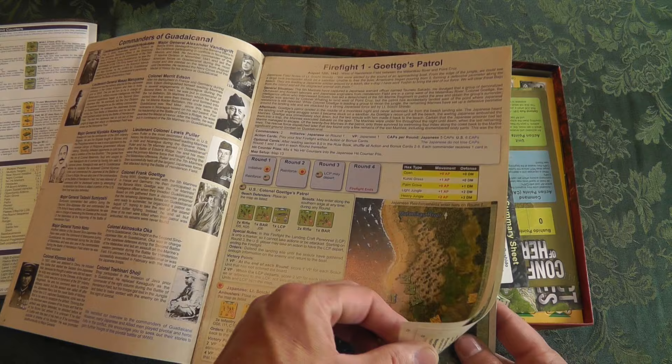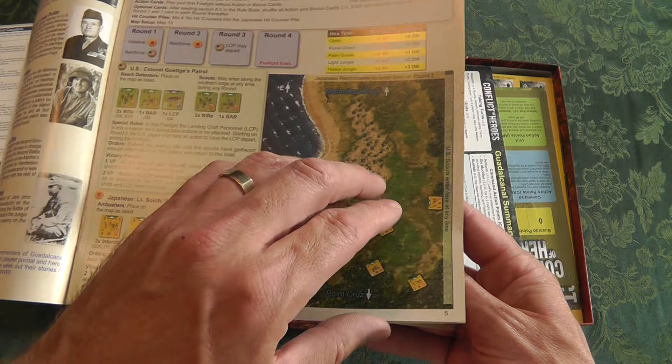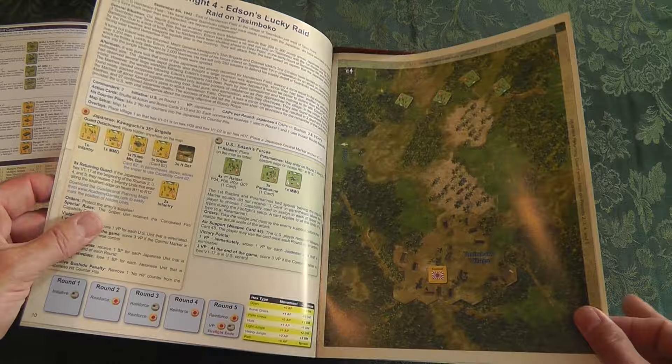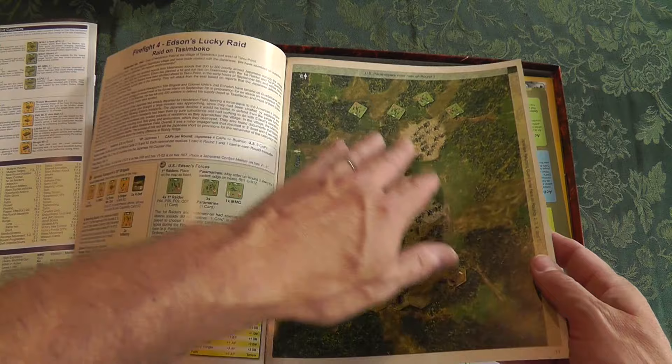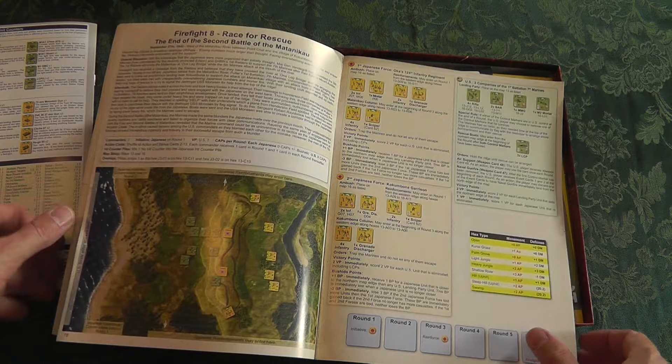You also get a historical introduction before going into the firefights. Firefight one will tell you what troops to grab, what maps you're going to use, how to orient the map, and where to place the starting troops. They've done these full-page breakouts — you're going to see the map boards in a little bit — and they're photorealistic. You can see all the detail that's gone into setting up each individual firefight. We're at firefight 12, so there are 12 firefights total.